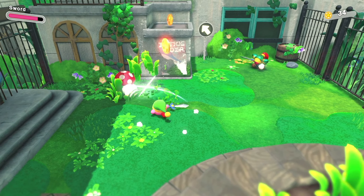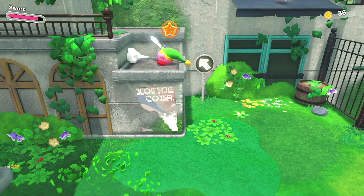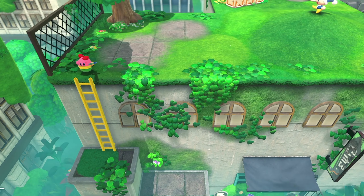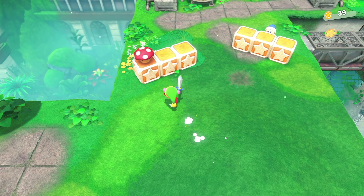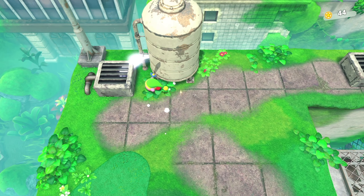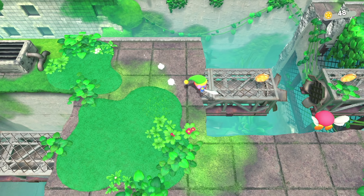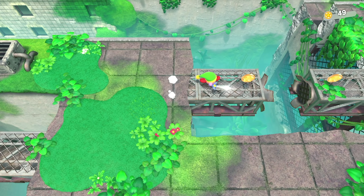That was a big blue star coin. Let's get this mushroom guy. We could still hover. Got a potion over here — I think that refilled our health. Let's throw some stuff at these guys! Super fun to play so far.